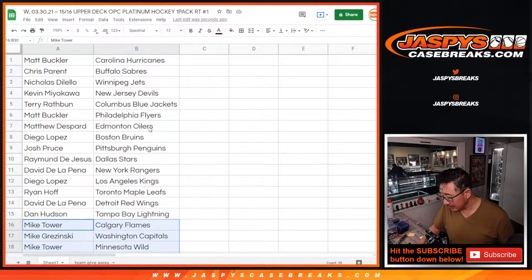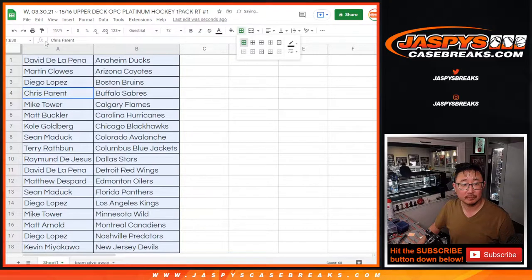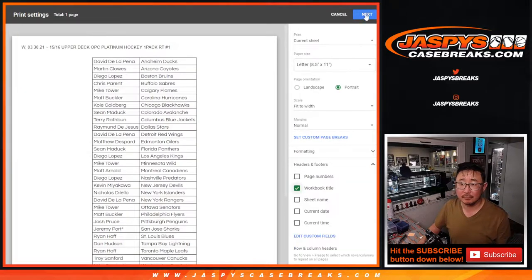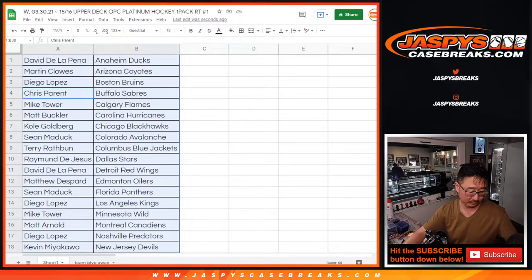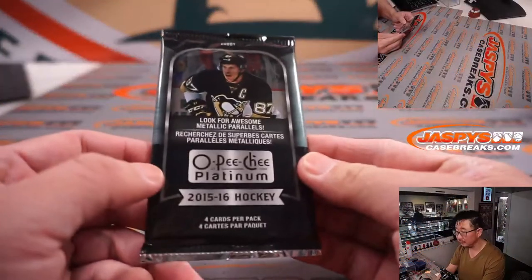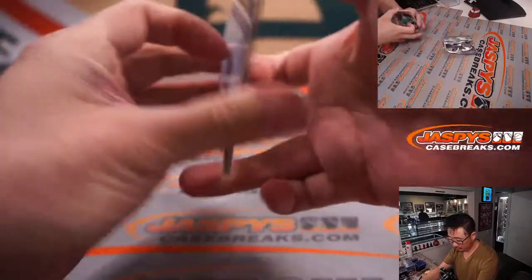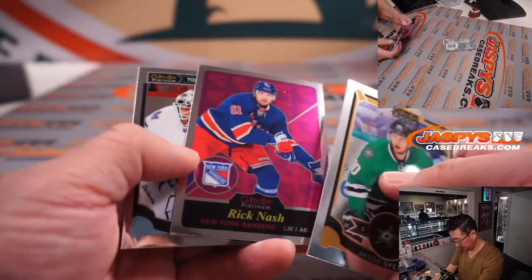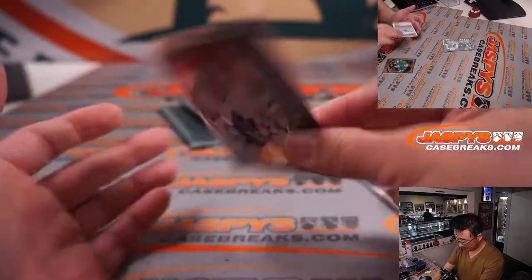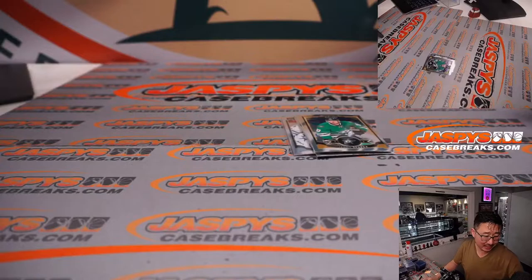15-16 — is that Connor McDavid here? A rookie here. Makes this pack kind of interesting, right? No — just Garrett Sparks, marquee rookies. Alright, nothing too crazy there. But the whole point of this is not the break, obviously — who's going to win teams in our new release break?